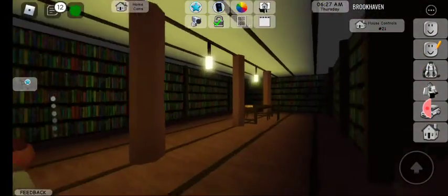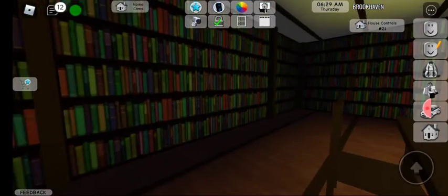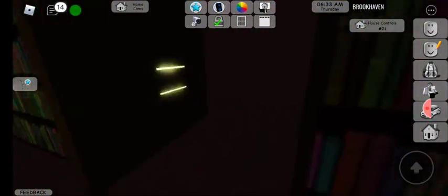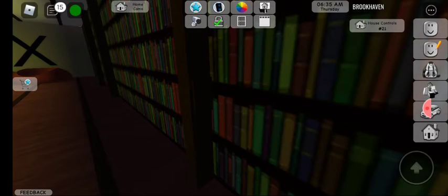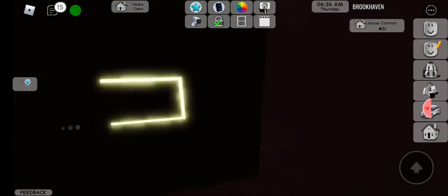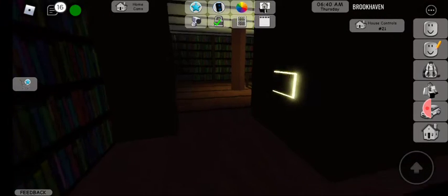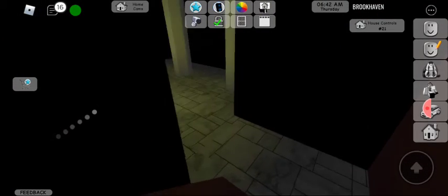You have to go down here to the library. I saw from somewhere it's like this — see, there's actually a button over there. There's a button, and that's a light, and then you can open it.